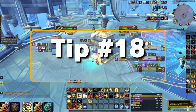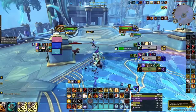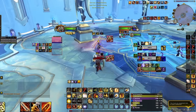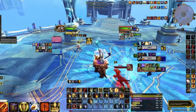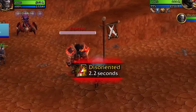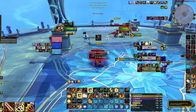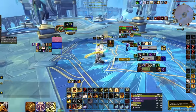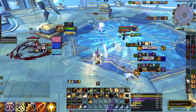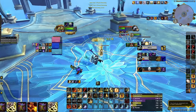Tip number eighteen: don't CC for no reason. Nobody is more hated than the resto druid who clones the kill target when they are low and your whole team is sitting over 80% HP. Nor is anyone worse than the paladin throwing out random blinds and stuns ruining their rogue's win condition. CC has a purpose and it should only be used to secure or setup a kill window, or to help your team survive longer via peeling. Simply put: CC with intention.